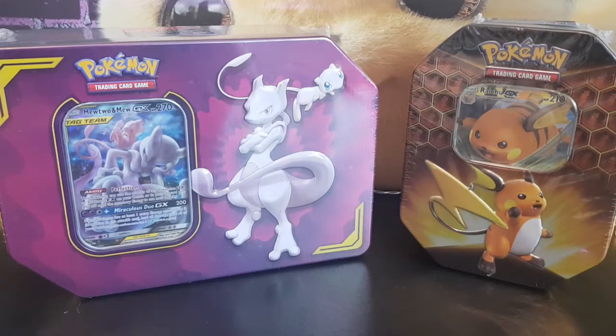Hi guys, welcome back to the channel. Today, following on from my previous Hidden Fates videos, I have another Raichu GX tin for you, which I'll be opening in today's video, as well as one of the newer released Mewtwo and Mew Partnership tin. Because let's not forget, we do still have the Unified Minds set, which was released just before all this Hidden Fates crazy hype kicked off. So I'll be opening that at the end of the video, so please stick around.